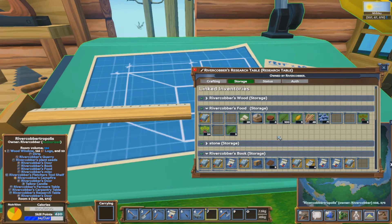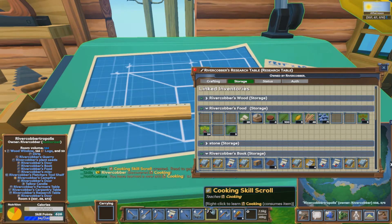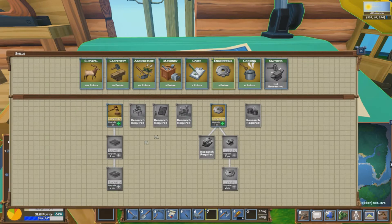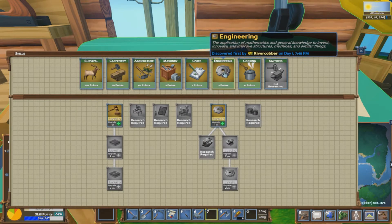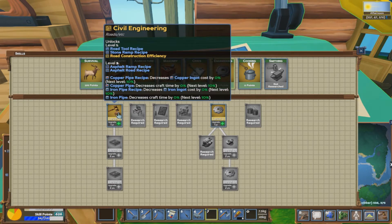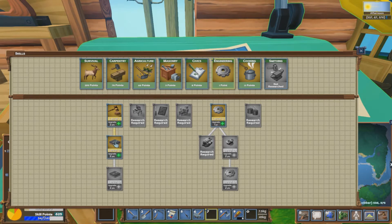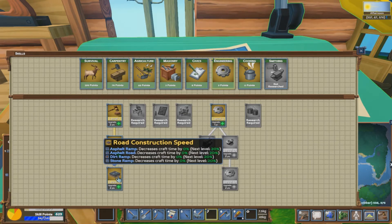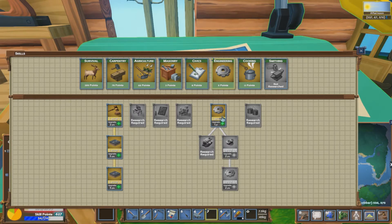Alright, we're back again. We've done engineering and we have finished cooking as well - we'll put that here, right click - so now we've got cooking. Let's go have a look at what we've got now. We've got cooking and we've got engineering. With engineering what do we get? We can get civil engineering - give that a point right there. Look at that - we can do the roads!